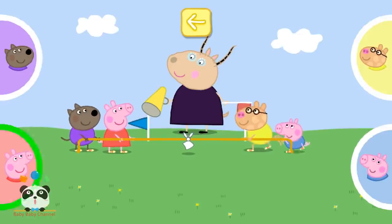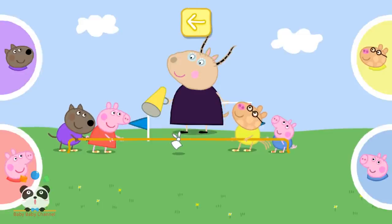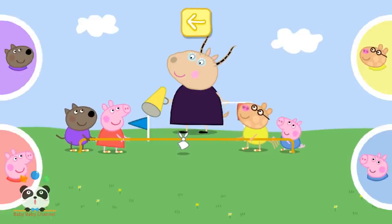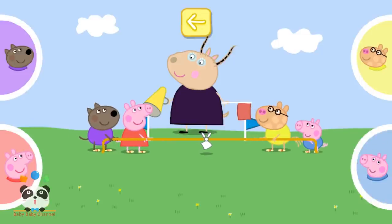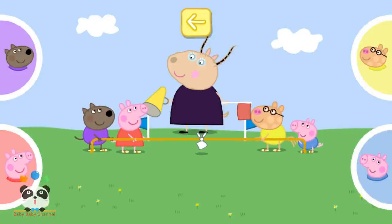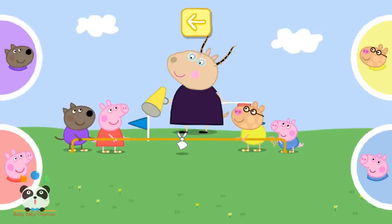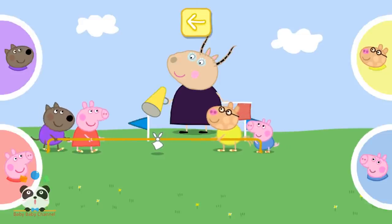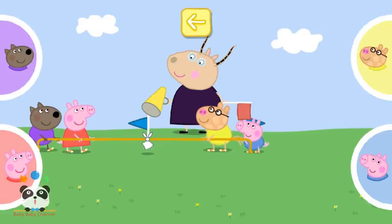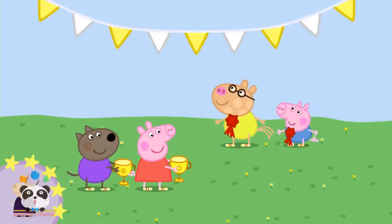Which team is going to win? The flag is moving to the team on the left. Everybody pull! The flag is moving to the team on the right. Keep pulling! The flag is moving to the team on the left. What an exciting game! And we have our winners! The winners receive their cups. Well done! You've won a sticker.